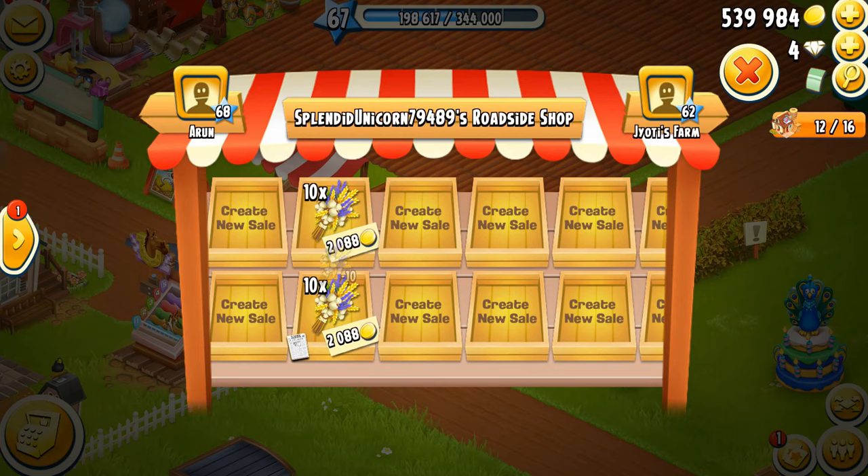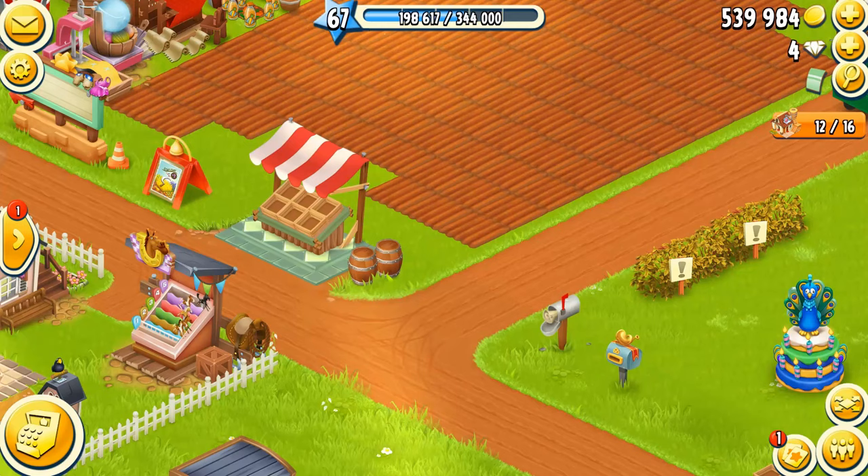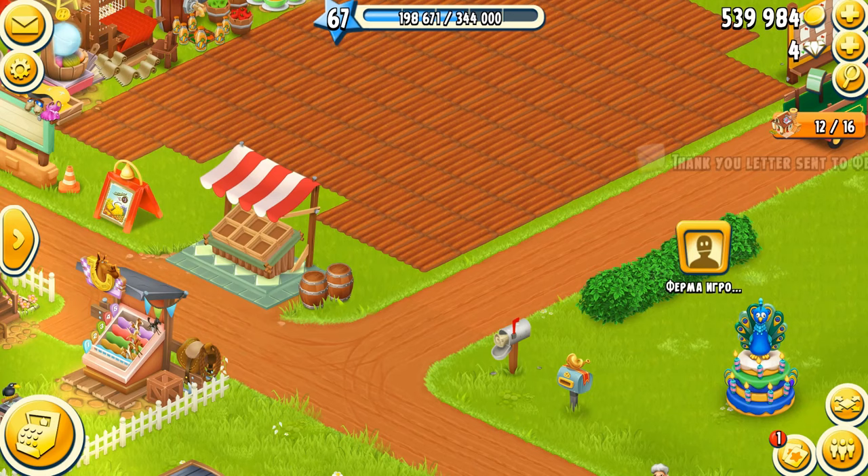This is a really cool trick: when advertising an item that has low demand on the roadside shop, if the item doesn't get sold in 5 minutes, the algorithm in Hay Day re-advertises it automatically for you again and again until it gets sold. This drives constant traffic to your farm, especially in cases when you need help from other farmers.